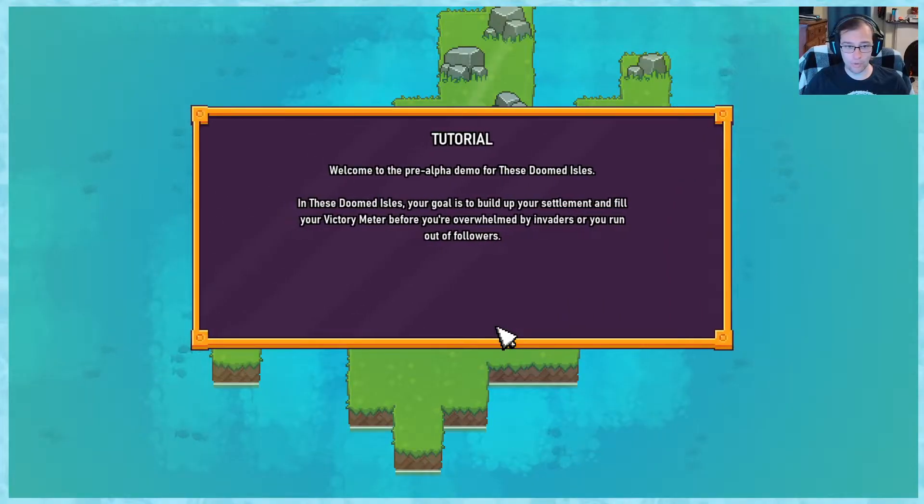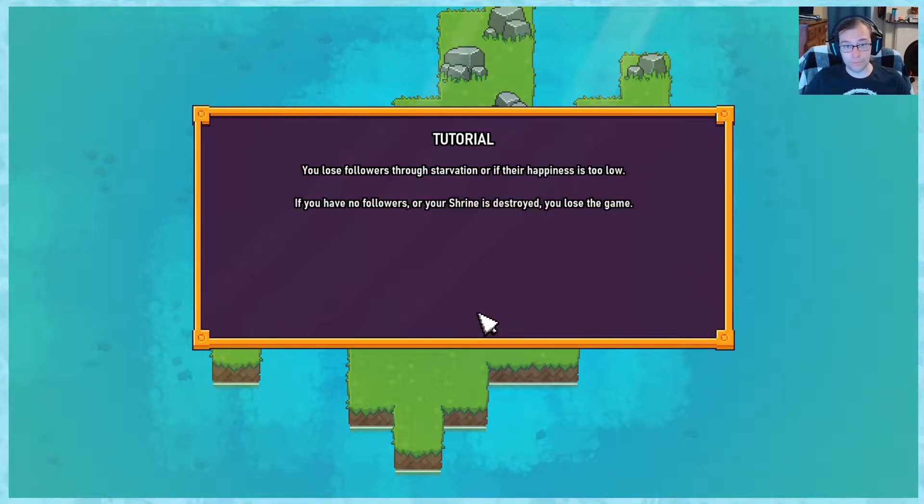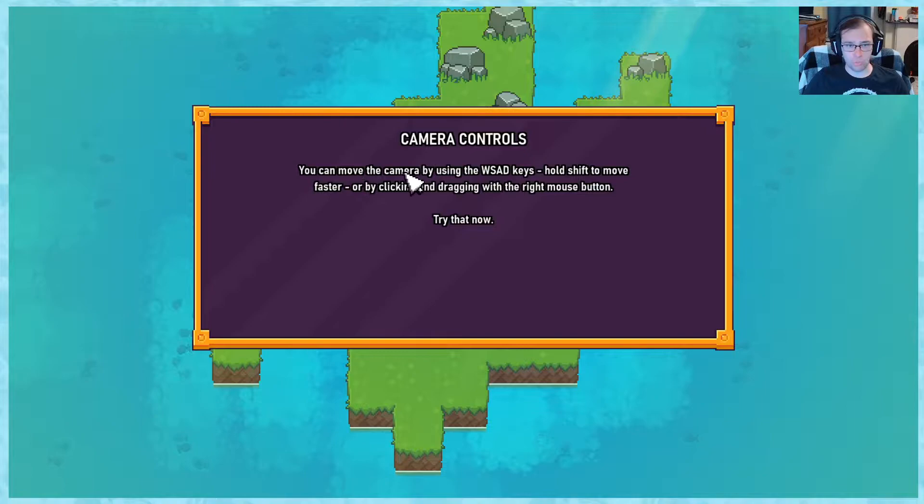Alright, let's see how this game works. Tutorial. Welcome to the pre-alpha demo for These Doomed Isles. In These Doomed Isles, your goal is to build up your settlement and fill your victory meter before you are overwhelmed by invaders or you run out of followers. You lose followers through starvation or if their happiness is too low. If you have no followers or your shrine is destroyed, you lose the game.